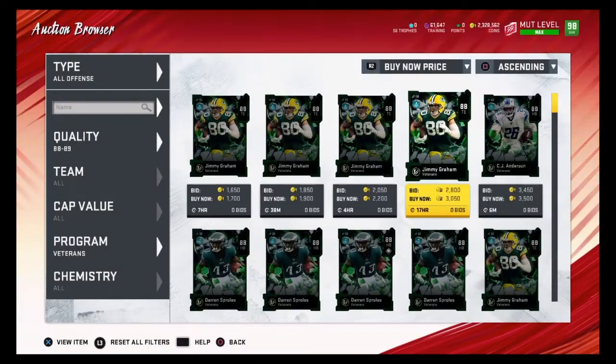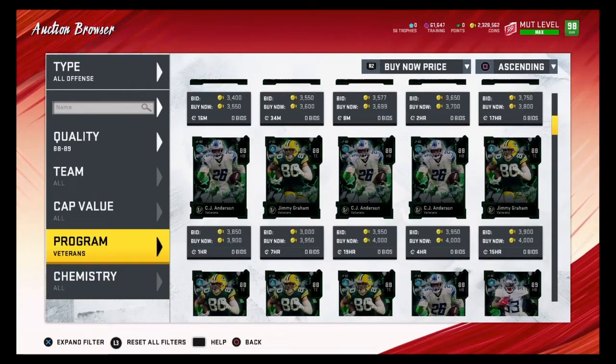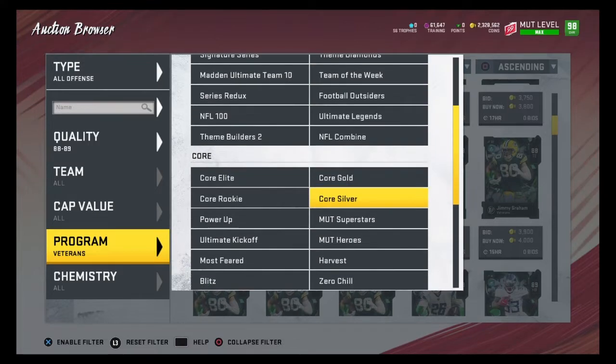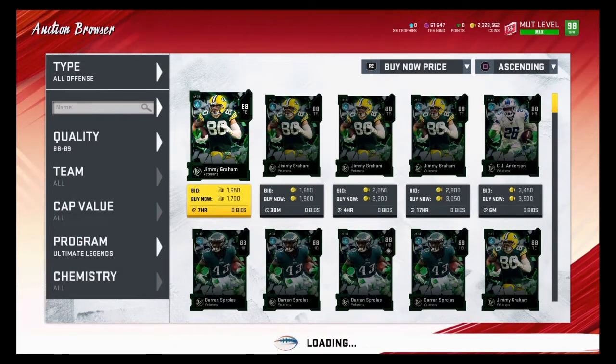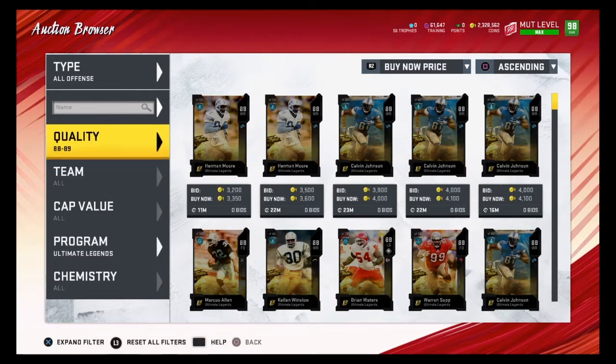Veterans — these would be good snipes, anything under 2500 coins. There aren't any good 89 overalls to snipe here, but that's how you guys snipe 88 to 89 overalls. Another good filter for 88 to 89 overalls are Ultimate Legends — one of my favorite filters for sniping 89 overalls.